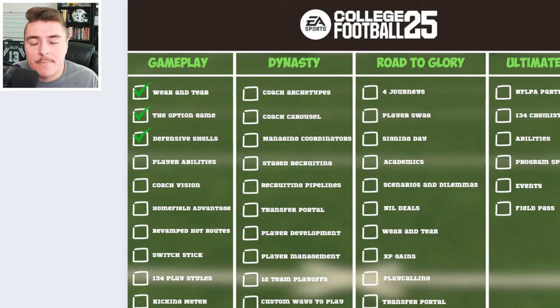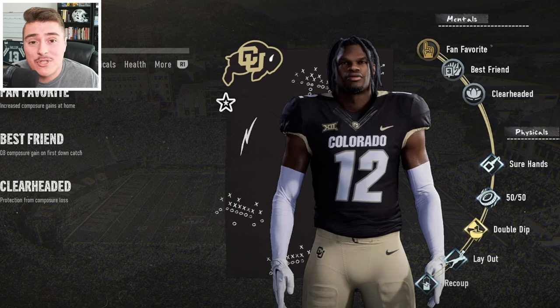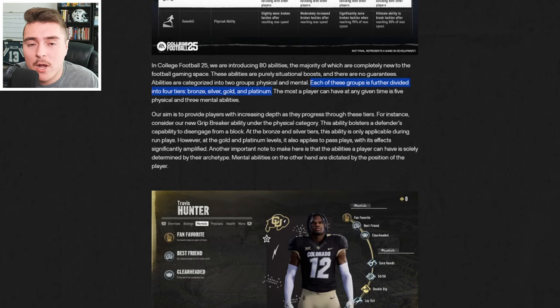Impact players and player abilities are completely different than NCAA 14. There are over 80 abilities, which you can sink your time into, but at a high level it splits between mental and physical. You can then break down those groups even further with bronze, silver, gold, and platinum tiers.